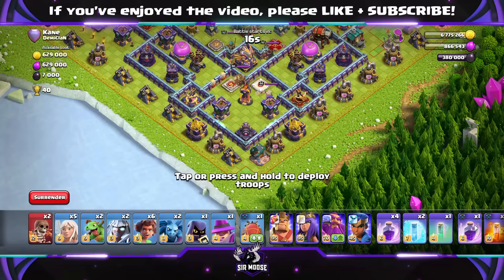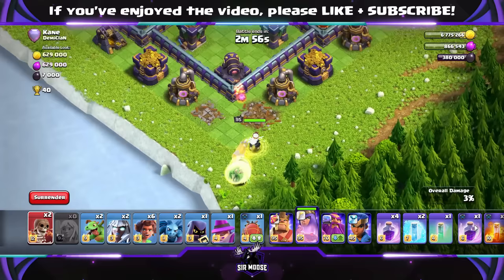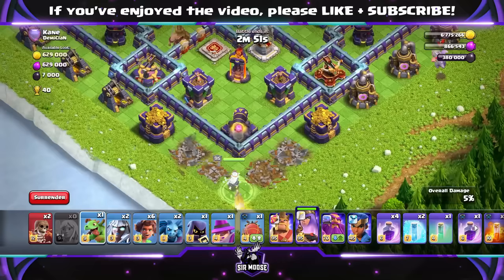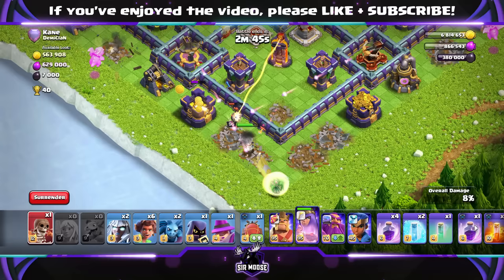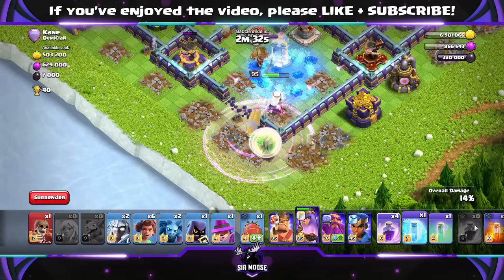On this base, I've decided to go in towards that Inferno Tower. If you just leave your Queen, she'll go on the outside of the base, so this is where we need to do some funneling to get her into the compartment — that's where the Baby Dragons and the King can help. The Super Wall Breaker opens up that first wall layer, the Baby Dragon does a great job, and we now know the Queen's going to move into that compartment. Keep it as simple as possible — don't make funneling difficult, just use the Baby Dragons and the King if you need to. You've got a Headhunter as well.